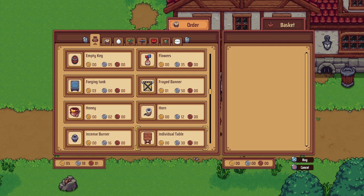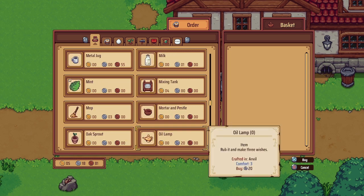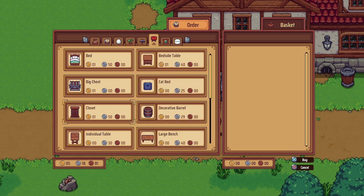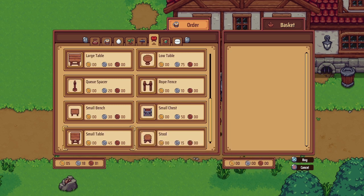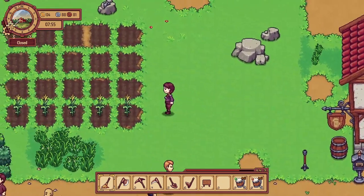Where are the chairs? Maybe I can make some chairs. There's a large bench but I want the individual chairs. Let's go over to this other tab instead. The stool - that's what we need. We'll get two of those. Let's check on the crops.